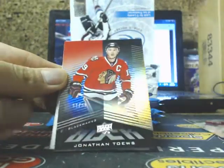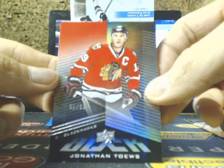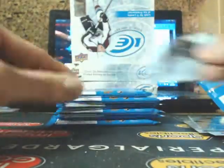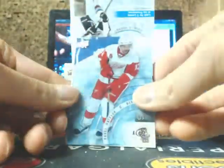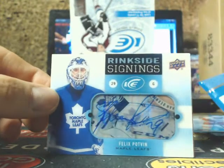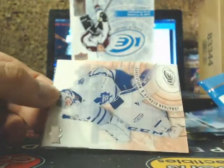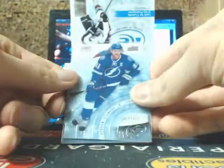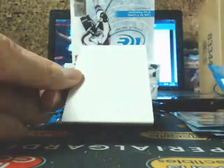I'm just going to use this empty box to stand up here. We got Jagr, Kari Price, and a black base going out to the Blackhawks of Jonathan Tavares — going out to Jerry. And Evgeni Malkin. Duncan Keith, Dennis Everberg $9.99, and Joe Pavelski. A Ringside Signings going out to the Maple Leafs — going out to Rob P — Felix the cat. Tyler Sagan and Jonathan Drouin.